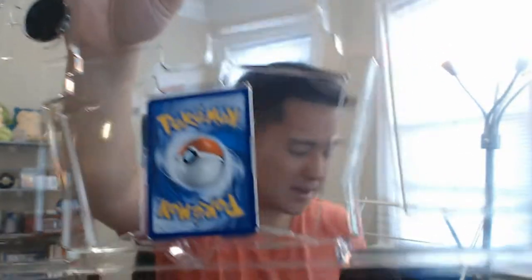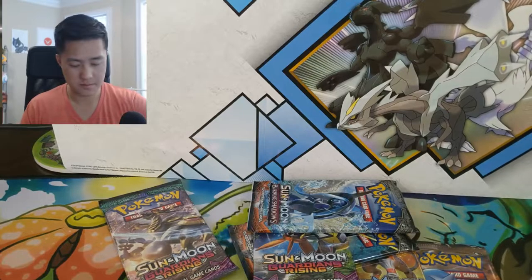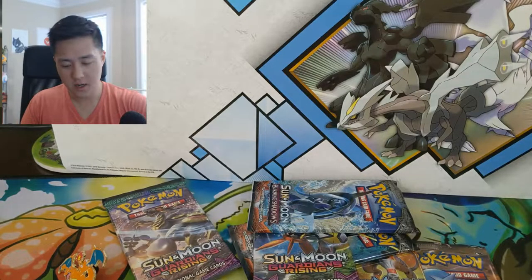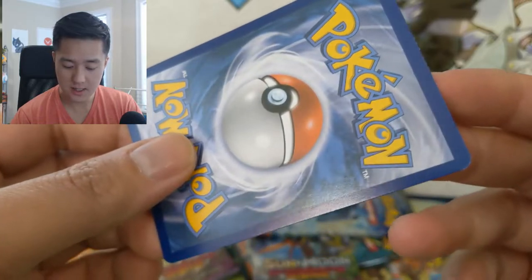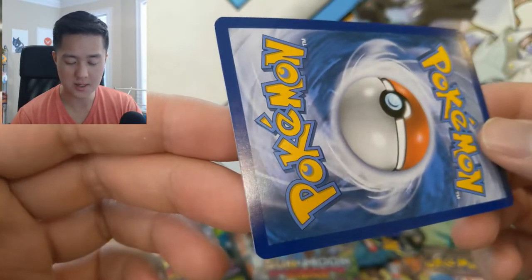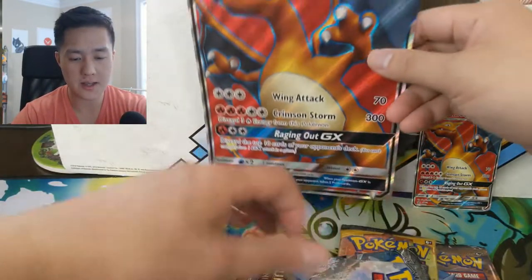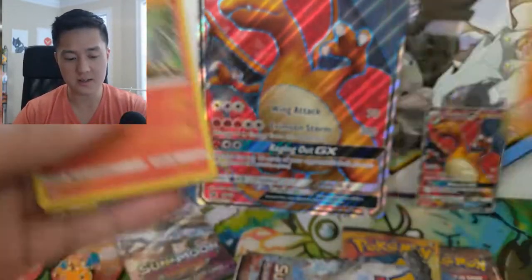One bad thing about these boxes is they have the old style, so this thing is locked behind some tabs. The Charmander and Charmeleon weren't too bad but it's going to be a little tricky to get this guy out. Pretty cool pin, and as far as coins go that's actually pretty nice. We have a code card, and the Charizard survived the extraction from the box - doesn't look too bad. We got six packs plus an additional Burning Shadows, and I just noticed these are actually foils, which is a very nice touch.